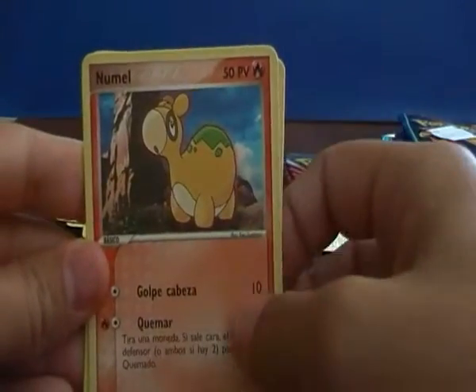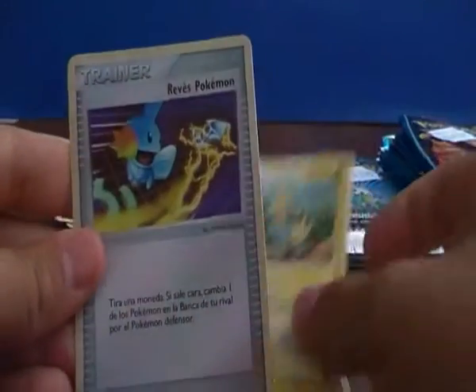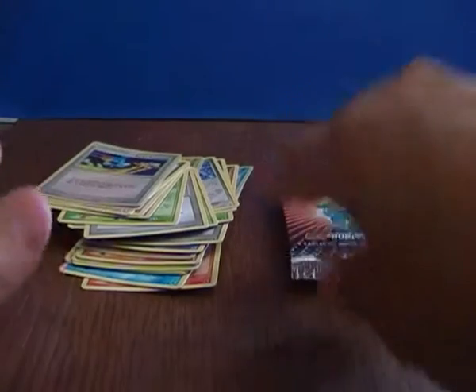We have a Ralts, Numel, Heron, Manectric and a Reverse — something, a Trainer. I don't know that in English.